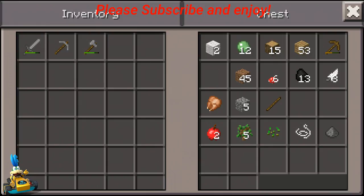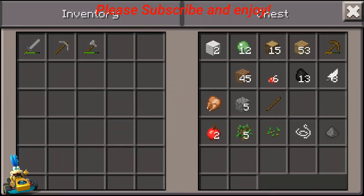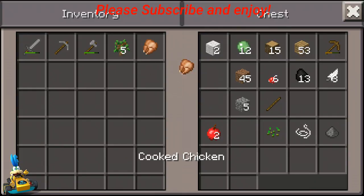I got some tools here. Do I have any coal in here? No, I do not, but I have coal right there. We got some trees — I can plant some of these.